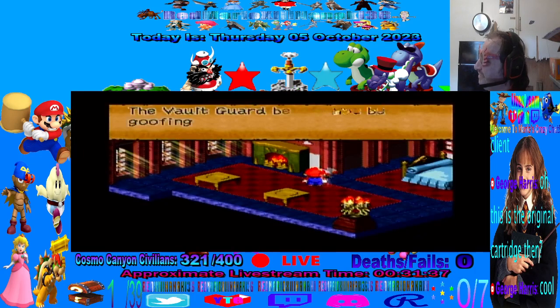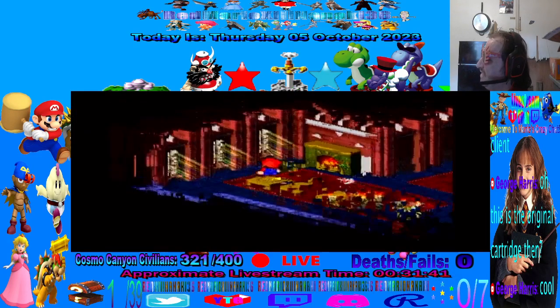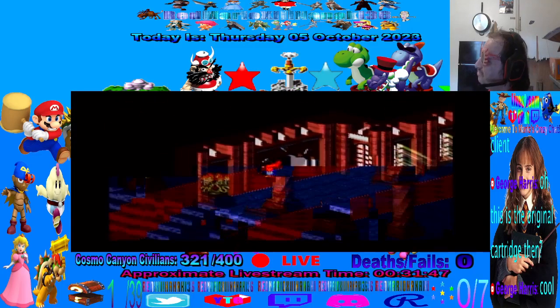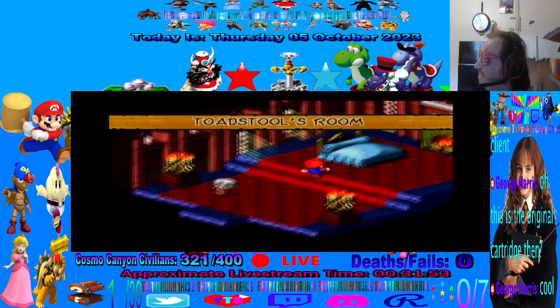Now, this room right here is the guest room. But there's nothing here right now. We'll want to come back here later — a few times, actually. Now let's go check out the princess's room. We don't have to do this, but I'm going to.